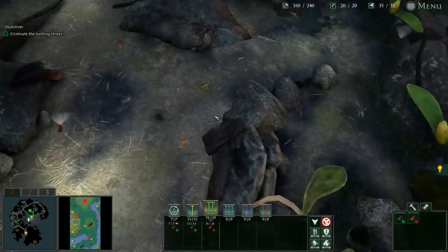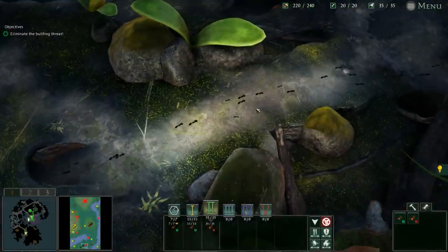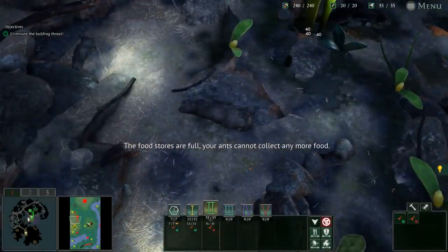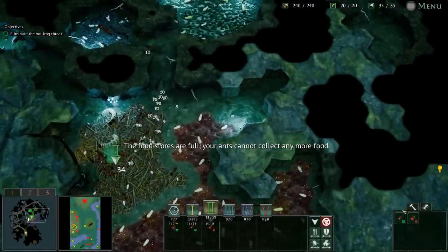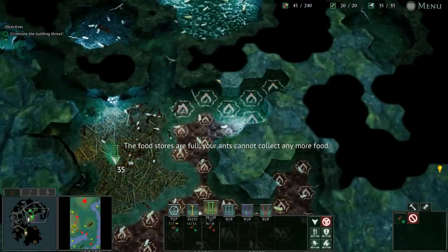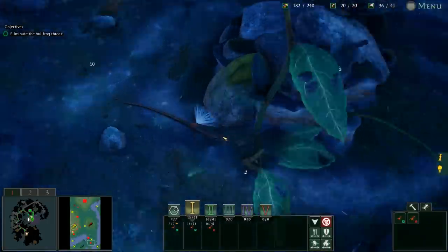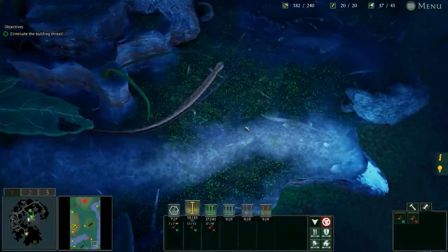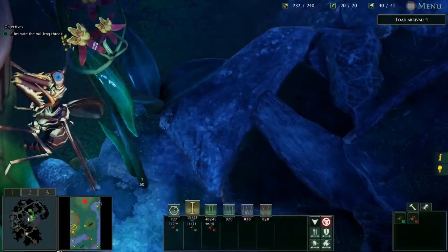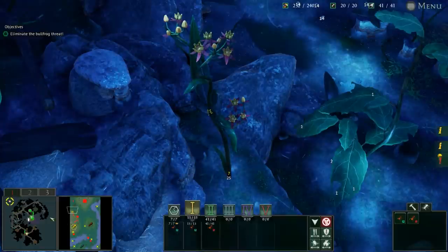It looks like there's another ant nest that's yellow and then a blue one as well - there are different kinds of ants. The food stores are full, my lord. We can fix that - we're going to spend that money. There's a freaking lizard out here. Look at this guy, he's so fast. There are so many crazy creatures out here, it's hard to keep track of everything.